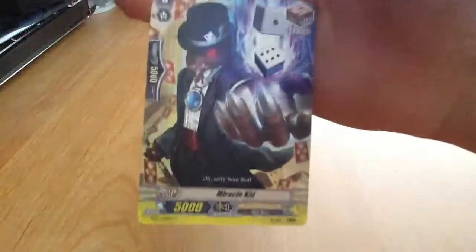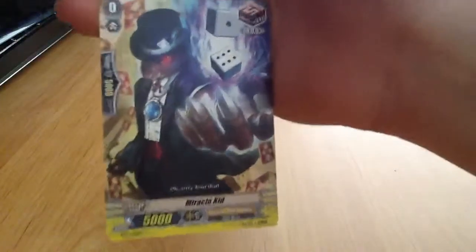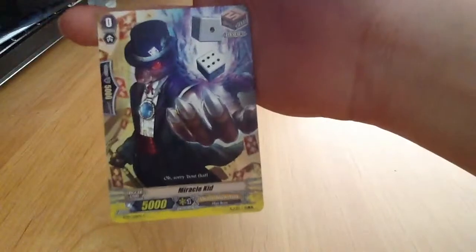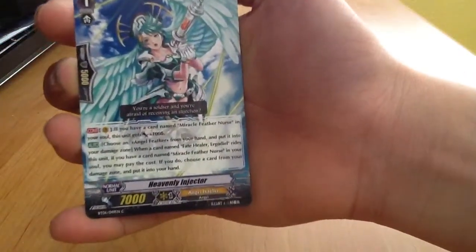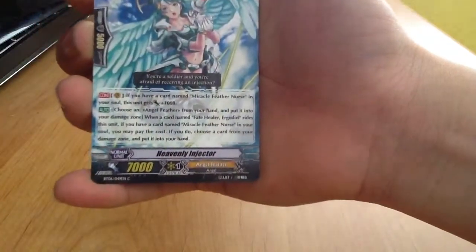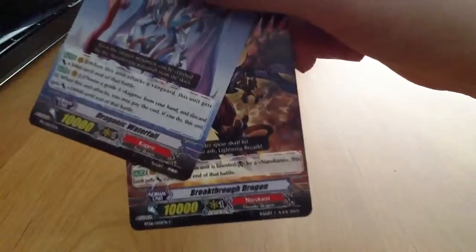Oracle Think Tank — I call them OTTs. They're like fortune tellers. They specialize in draw power, and as I said, draw power is very, very good. This card here is one of their triggers. Angel Feathers are hospital nurses — they specialize in switching out units from the damage zone. Kagero and Narakami are both similar: they mostly do big damage to your opponent. Thank you for watching and I hope to see you on my next video on Vanguard — because of the damage zone.